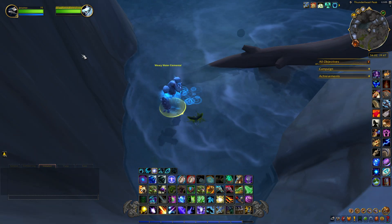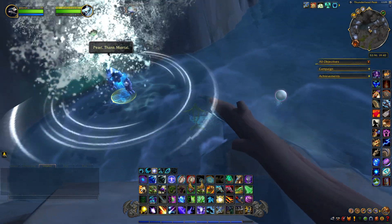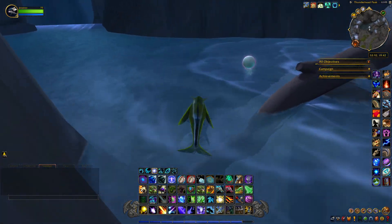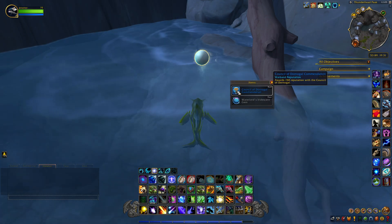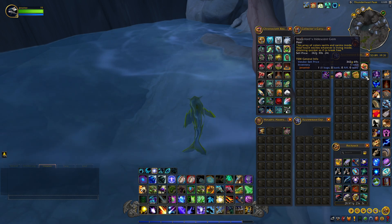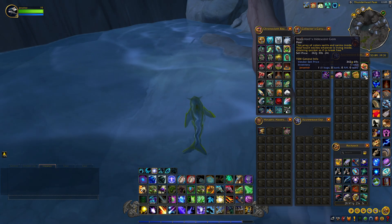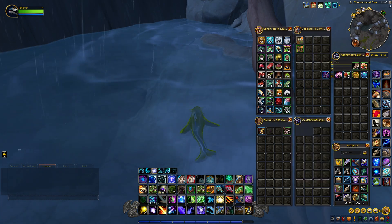We'll turn it in — hand the pearl to the water elemental and he will summon an orb here, the Mysterious Orb. We'll loot this and we get the Water Lord's Iridescent Gem, which sells for about 350 gold. That's how you get the Mysterious Orb treasure. Hope this video helped and good luck with your achievement hunting!